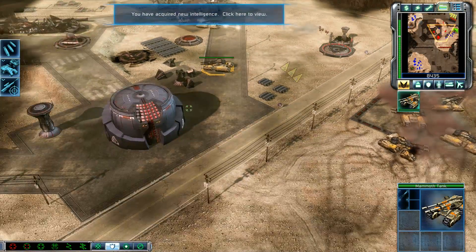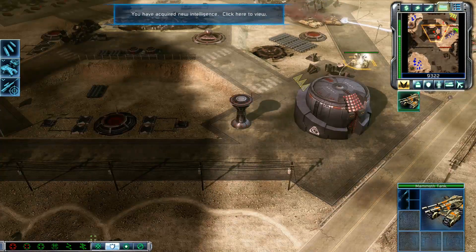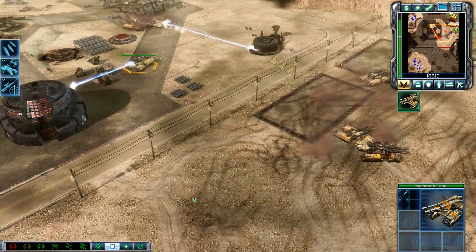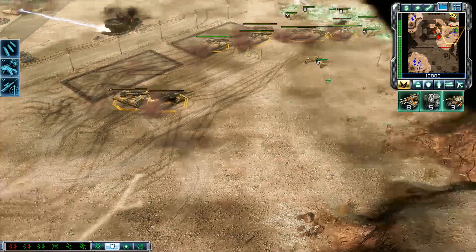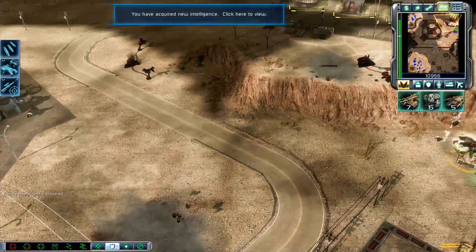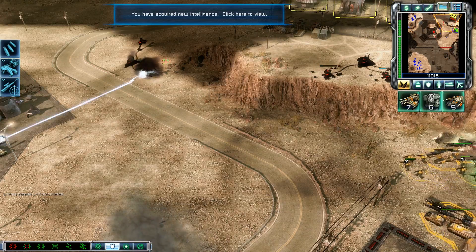Mammoth tank ready. Intelligence data updated. Flatten them. Move it up. Stealth mine detected. Tiberian field depleted. Intelligence data updated. Close in.